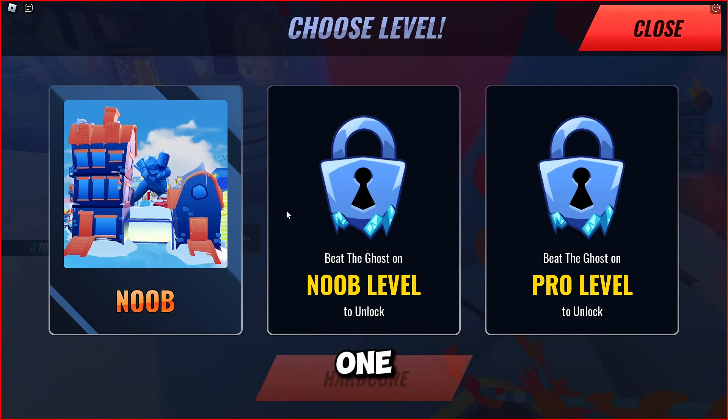A few days ago, I uploaded a video about free items in the Roblox Career Center. However, some people were unable to access the game on mobile devices. Now, mobile users can access the game and get the free items. In the next game, you will get four free items. Go to the Roblox Career Center game, enter, and just follow me. Go to the Boba Cafe, enter, go to the NPC, and click Interact. Just click the T one by one to get the four free items.